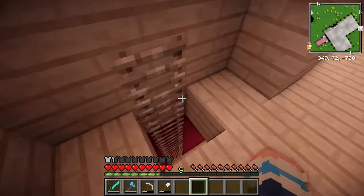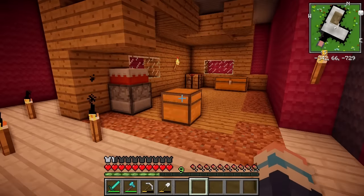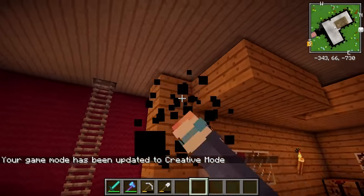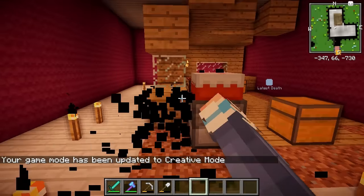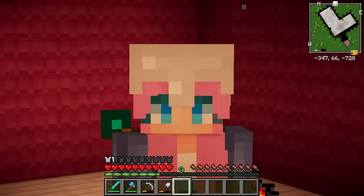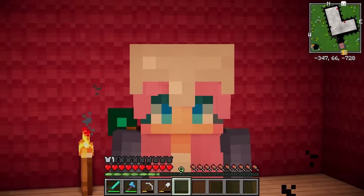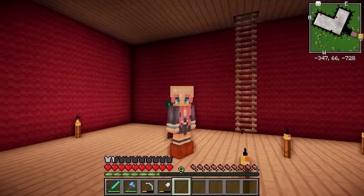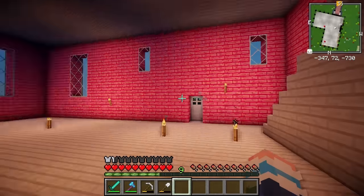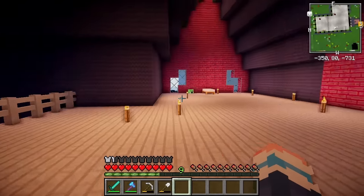And finally we have the not so creepy basement, which currently contains the ruins of my old house. It's probably time to knock this down — definitely don't need this anymore. Now you might be wondering why I went overboard with the torches down here, and that is because I'm terrified of everything in this mod pack. I'm pretty sure there is something that's going to spawn down here and blow the entire house up if I'm not careful. Oh no, it's already night time — my first night in my new house!